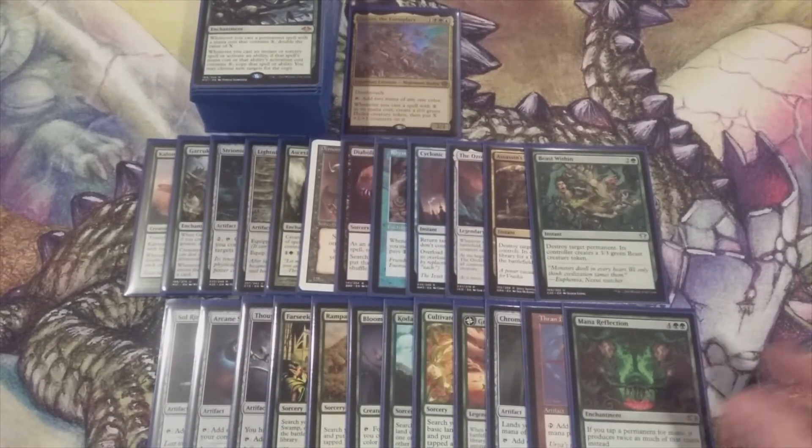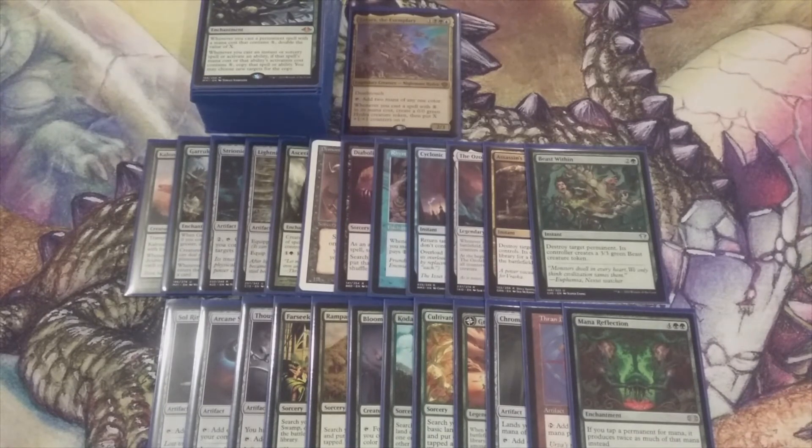And that is the totality of our non-land cards for this Zaxara the Exemplary build. Next time we come back next Tuesday we are going to install the mana base. We are going to talk about our wish board and/or maybe board, some honorable mentions that did not make the deck. Once we have that, we will complete our Zaxara the Exemplary deck and it will be ready for gameplay and playtesting. So leave some comments below as to what mana lands you would like to see included in the deck.